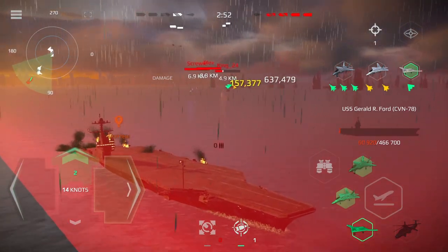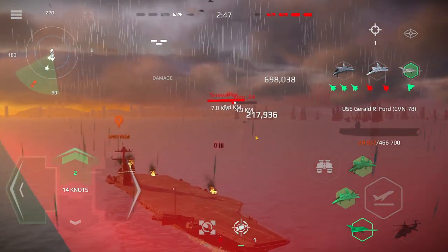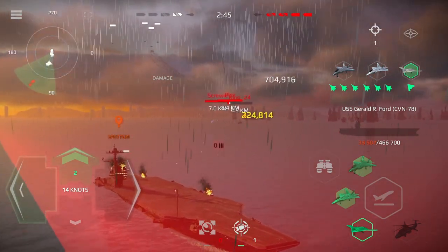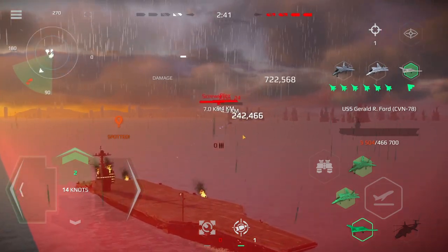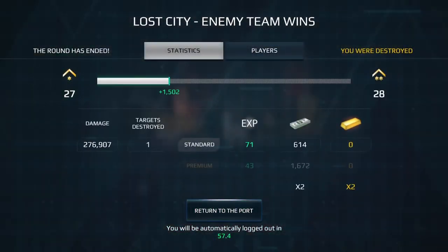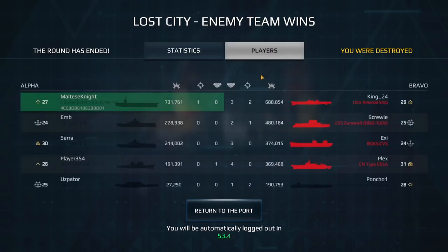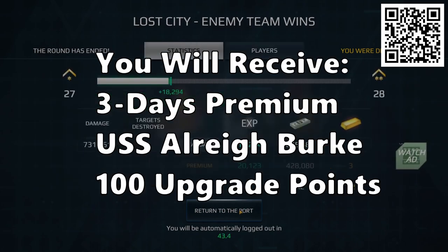Just got hit for 60k, but it's okay. I have to say the planes do really well when I'm not controlling them — they don't die instantly. Look at them, they're just outputting damage. We're actually going to kill this guy. Sadly, we have no heals left and I think we just died. Unfortunate. We got top of the team of course — 731,000 damage. GG, unfortunate. But we were in a 1v4 at the end — kind of hard to do, huh?